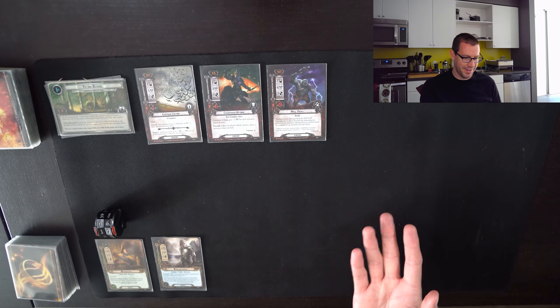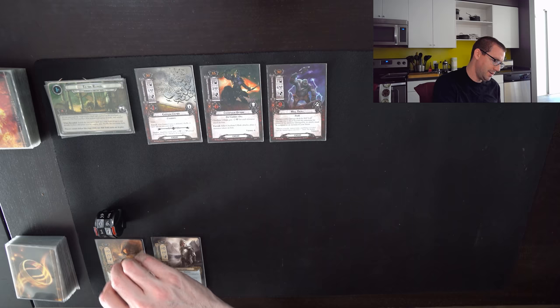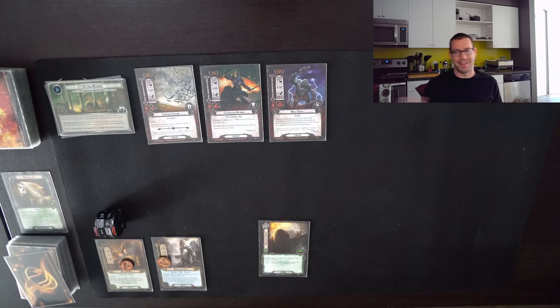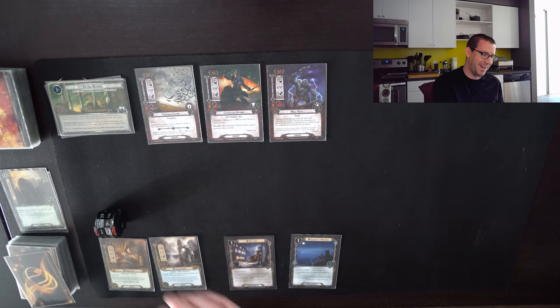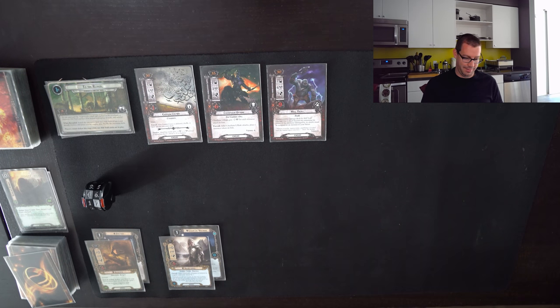I already did my initial setup — I have my heroes and my opening hand. We got a little surge-happy in the beginning, but we shouldn't have to deal with any of those enemies for a while, so I'm okay with this hand. I'm going to use Daeron's Runes to draw myself two cards, discard this extra Asfaloth since I have two in hand and don't need a second one. We're going to start pretty straightforward with Strider and Light of Valinor — having those two things is absolutely fantastic.